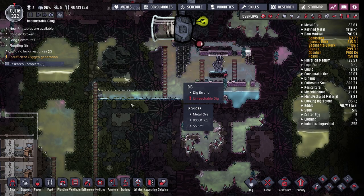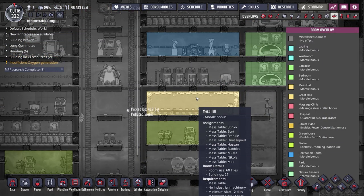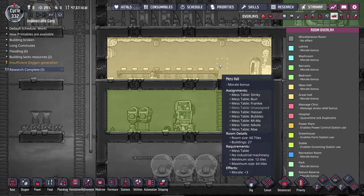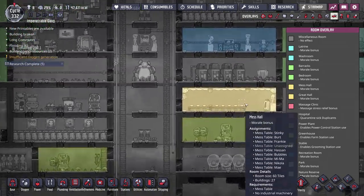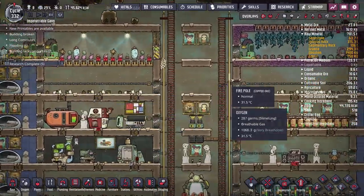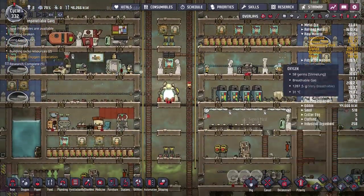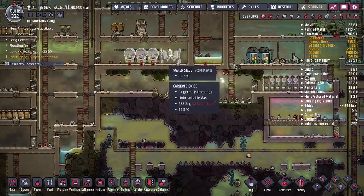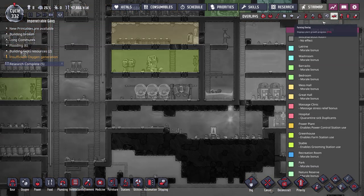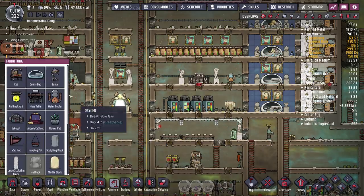While we wait for the steam generator research, I'd also like to work on our mess hall. Right now we've just got a standard mess hall — at the start of the series it was a great hall, but we took out the water cooler and moved it to the recreation room. So our duplicants aren't getting the morale boost from eating in a great hall. I've been thinking about moving the mess hall and splitting it into two great halls using the new rooms up here where the old bedrooms were.